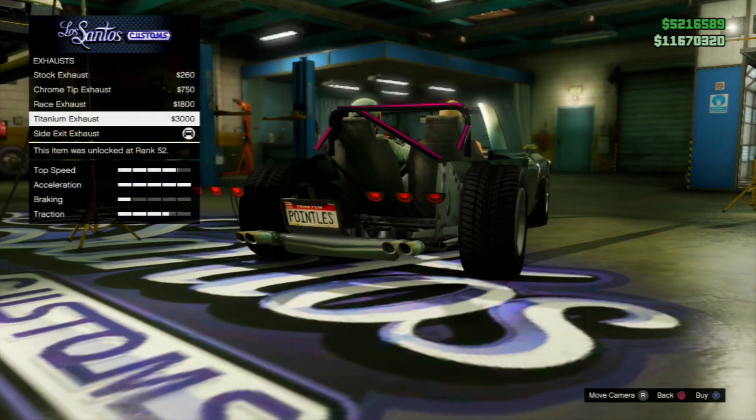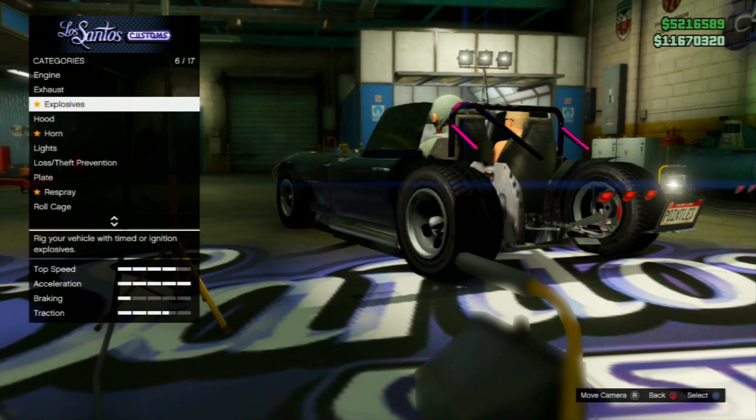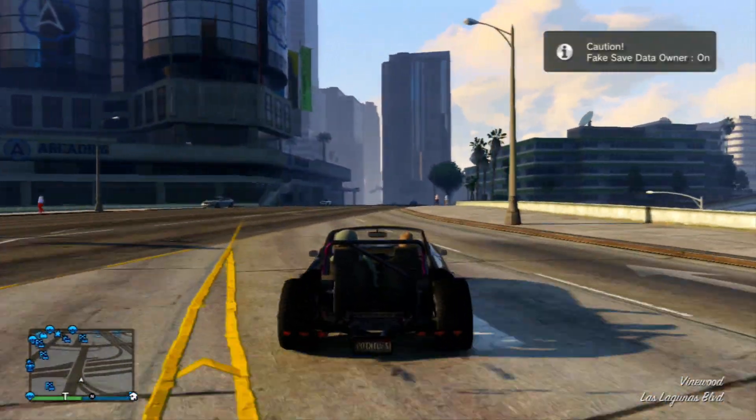Once you're in the Garage Editor, open up your phone in-game, go to the internet, and buy the vehicle legitimately. Once you buy it, it will appear as a visible spot in the RTM tool. Find that spot, click Max Upgrade, and as you can see, the back of the vehicle will turn invisible.